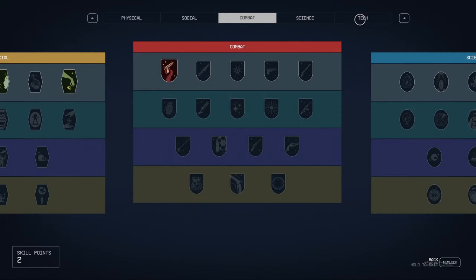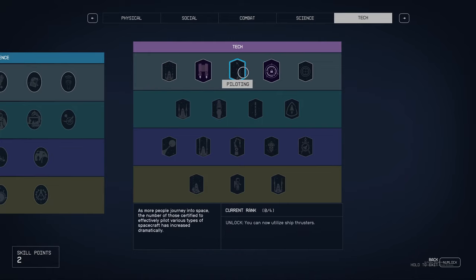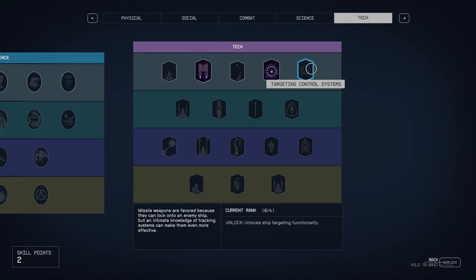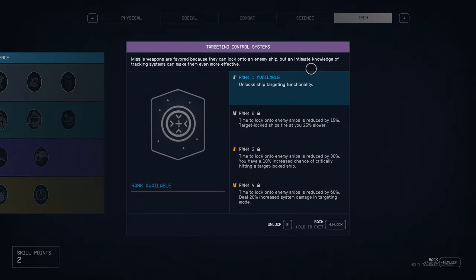That thing would be the trait. So if you go to the tech tree, there's a Target Control Systems trait. This is a trait that you need enabled to make it easy to target the ship's engines like you just saw me do.